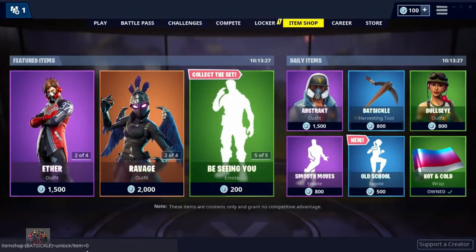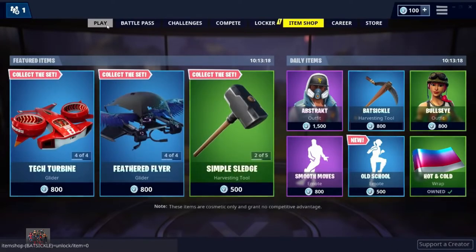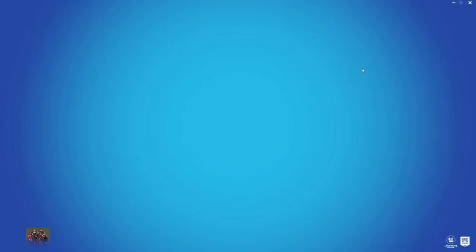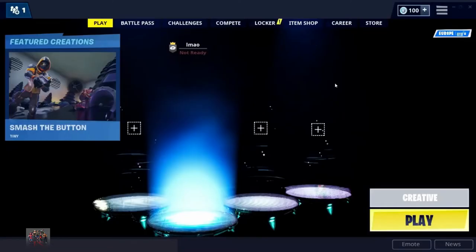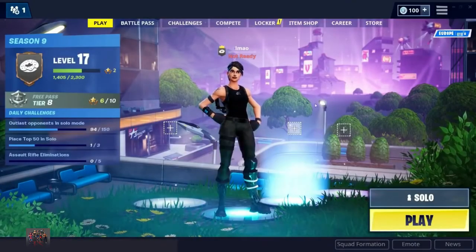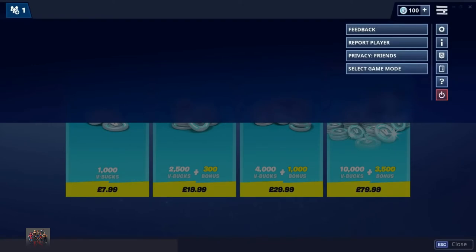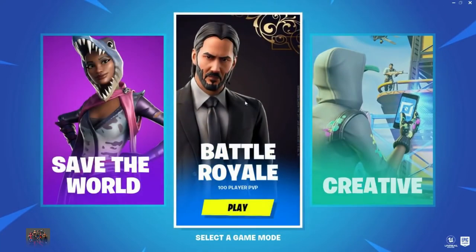Once you've typed that in correctly, press send and it should appear. Then go to the home screen, press the three bars, and select game mode — that should take you back to the main screen. Then press creative, change the game mode from creative to solo, then go to the store. Once you're in the store, click on the three bars again, select game mode, and then click on battle royale.